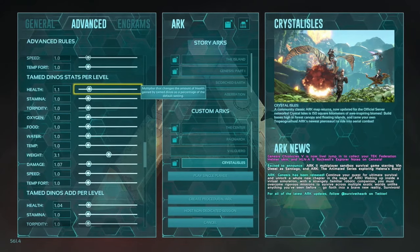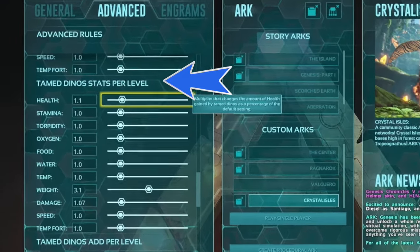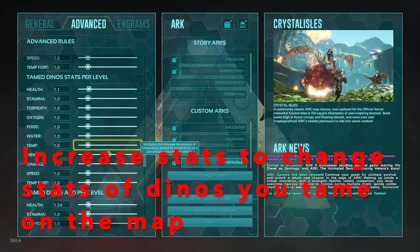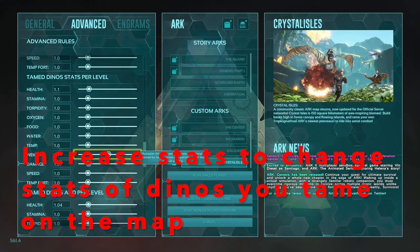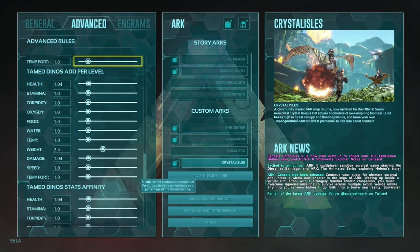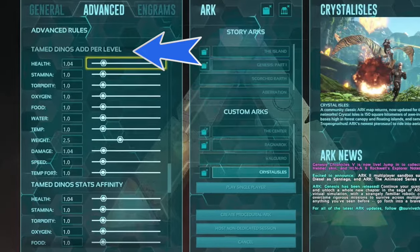Scrolling to the next category, you'll see tamed dino stats per level — same thing, except this applies to our tamed creatures after they're tamed up. We can pre-choose what stats we'll see per level. Scroll down a little further and you'll see tamed dino's add per level and tamed dino's affinity for stats.